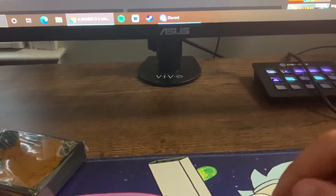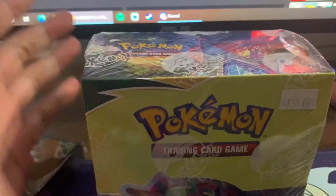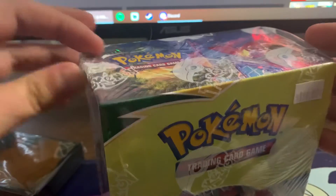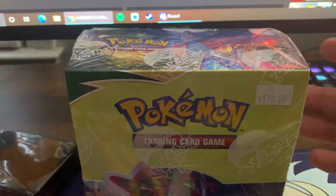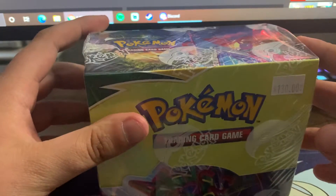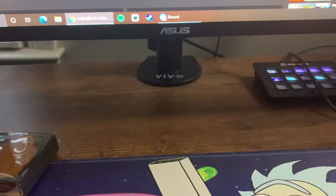What is going on today guys? So today we are going to be opening up an Evolving Skies booster box. As you guys know this is their most recent set, and I honestly just adore some of the things we are looking for — the alternate Rayquaza, the Eeveelutions. Figured I would buy into it and open it up.